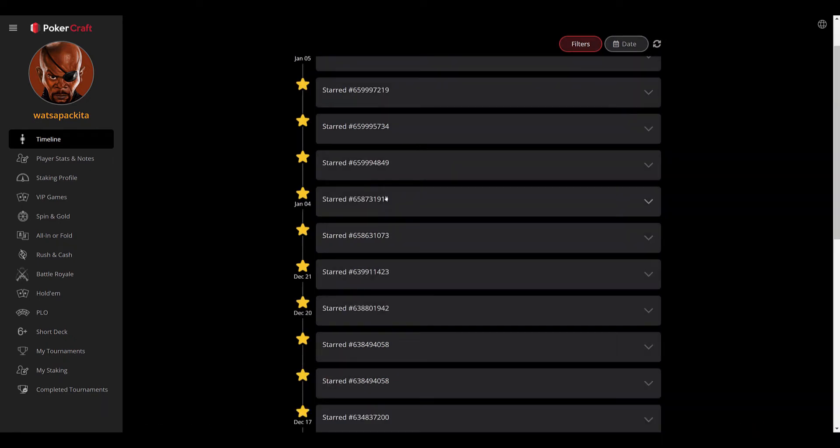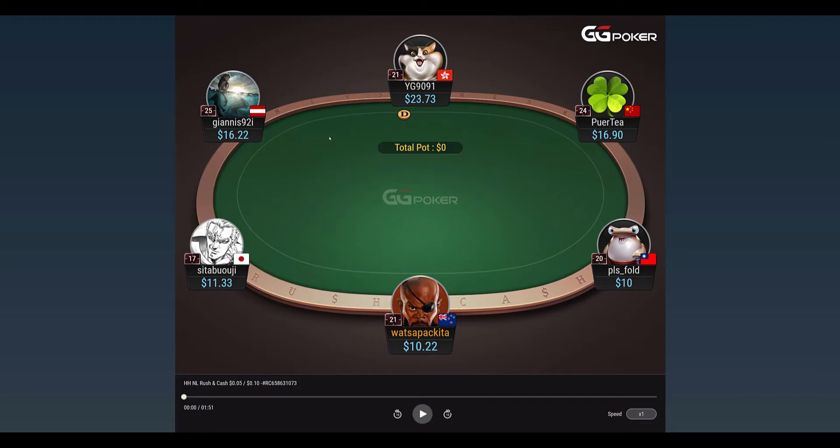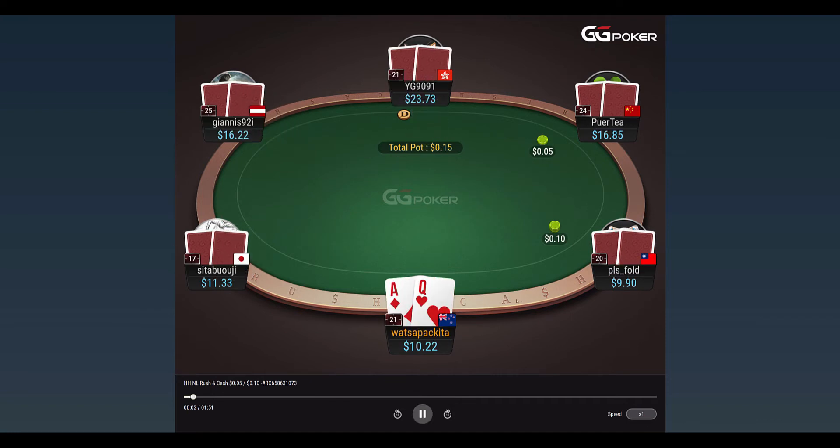I've chosen a couple already. One of them's a winning hand and the other one I think I lost, so it's probably good to go through a winning one and a losing one. Without further ado, let's go through the first hand. I am under the gun, I wake up with ace-queen offsuit, raise two times, and I get three-bet by middle position.